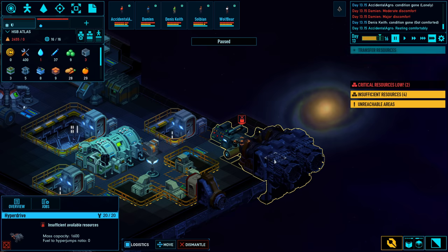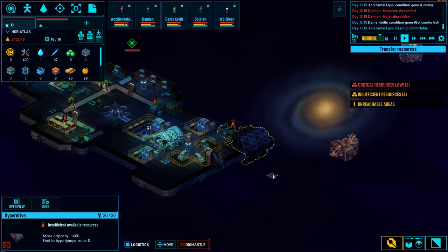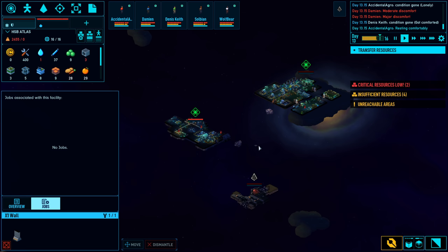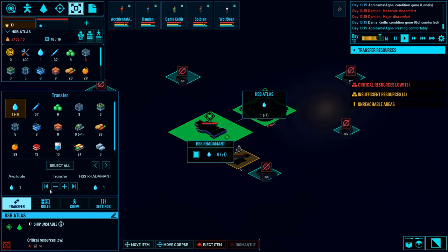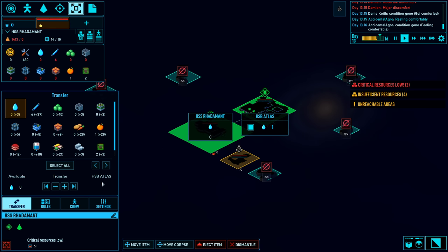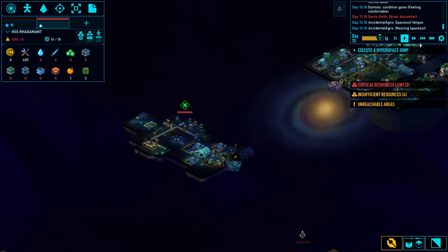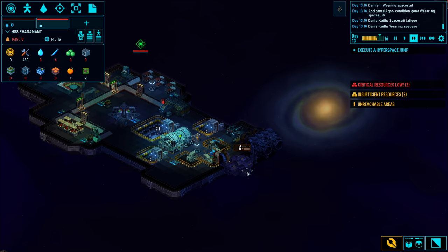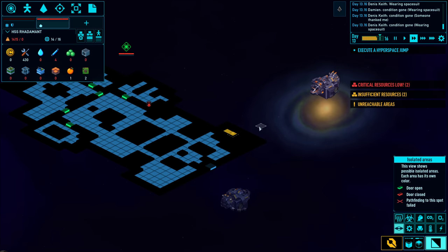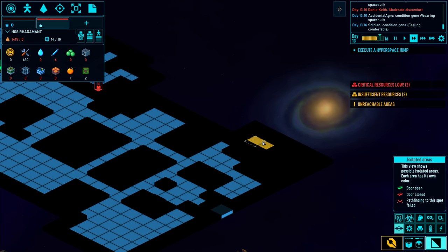Now that the hyperdrive is done, it's telling me to transfer resources. I'm going to zoom out and say I want everything here transferred over to my ship. I'm not going to execute a hyperspace jump just yet because no one lives on this ship - I actually haven't told anyone to move over yet.